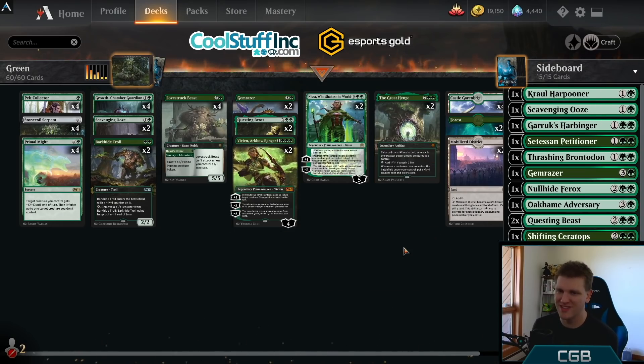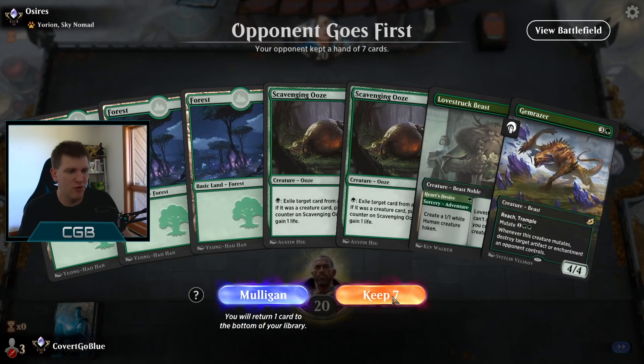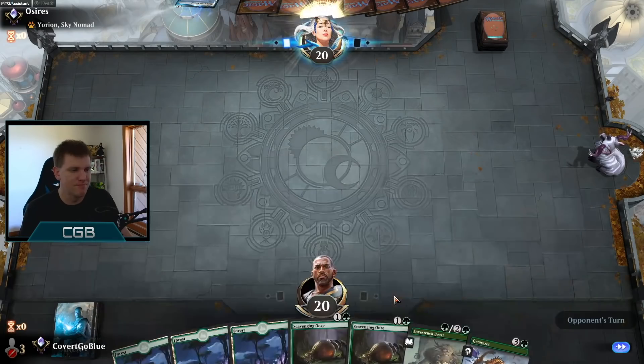Let Monogreen Nonsense begin! We're on the draw, but it's a 1, 2, 3, a Forest. Let's go.